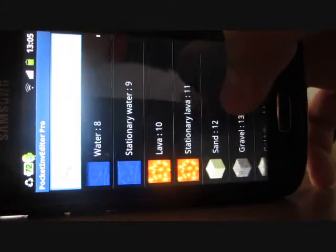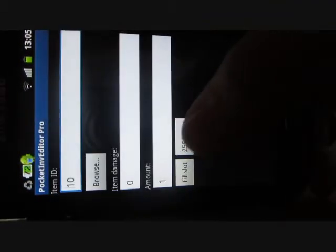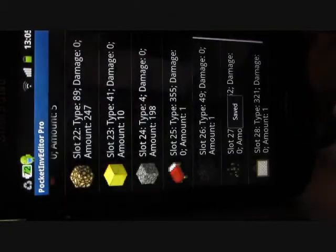For example, I want lava — set the amount to 255, set the slot, then go back and you'll be saved.